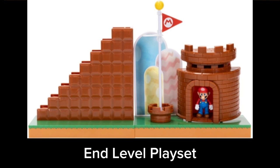For playsets, there is a new Jack-specific playset — the End Level playset. It looks really cool and it comes with another flagpole, which I don't actually have, so I'm happy to get that. It's like the end level — the stairs at the end of the course and all that stuff, and like the tunnel you go through.